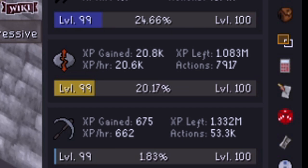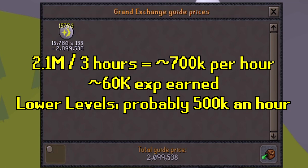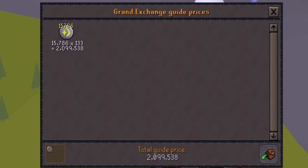Let's look at the total amount of money made from the three-hour experiment. At the time of this recording, August 11th, 2020, we acquired 15,786 cosmic runes, which rounds up to 2.1 million GP. This assumes you have a max cape and all the pouches. You'll be earning about 700,000 GP per hour. At a lower level, you'd probably earn around 500,000 to 600,000 GP. This is not including the cost of amulet of glories or stamina pots — just the raw amount made. For a decent runecrafting level, this could be a solid moneymaker for those looking to get GP while progressing their runecrafting.